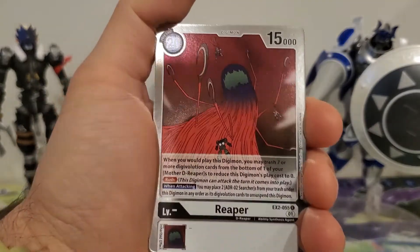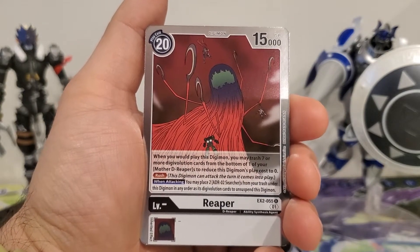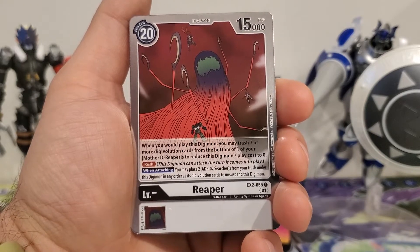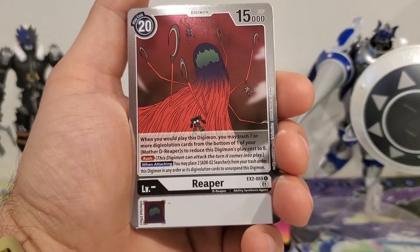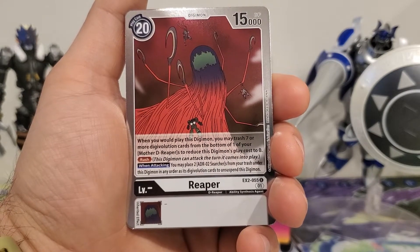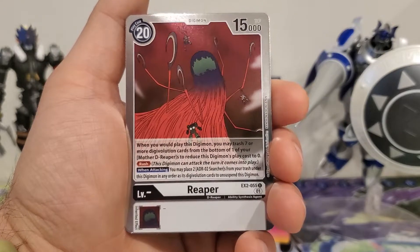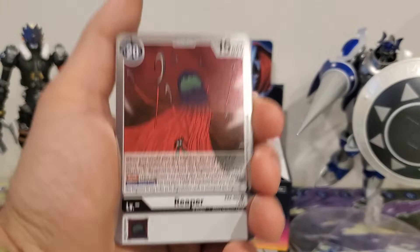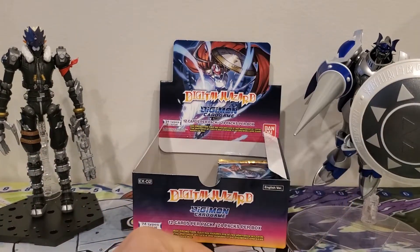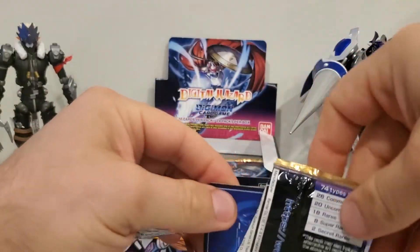We got another Reaper. 20 play cost, 15,000 DP. When you would play this Digimon, you may trash seven or more Digivolution cards from the bottom of one of your Mother D-Reapers to reduce this Digimon's play cost to zero. Rush — this Digimon can attack the turn it comes into play. When attacking, you may place up to two ADR02 Searchers from your trash under this Digimon as Digivolution cards to unsuspend it. I like it — I want to build a deck with this. We still need one more of the Mothers; you really want four of them in a deck.